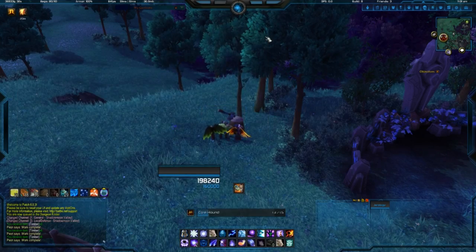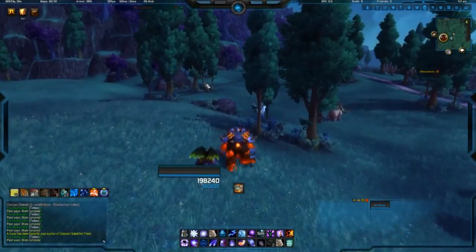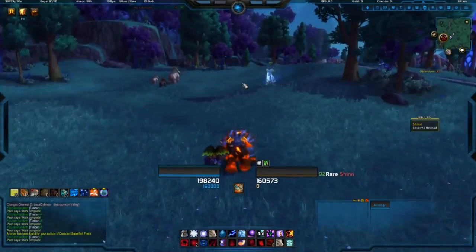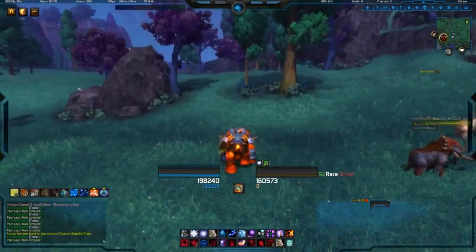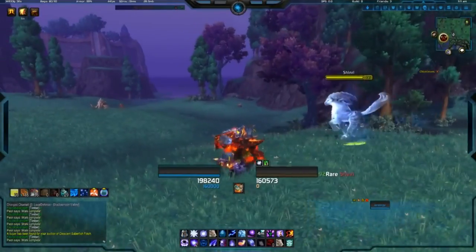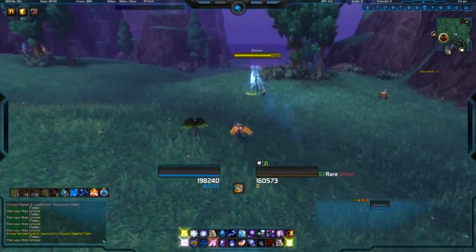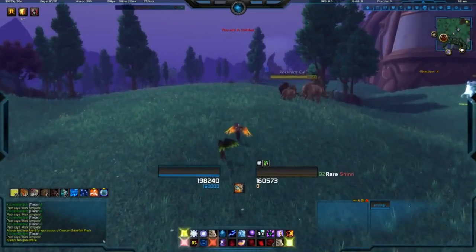I wanted to mention really quick that there is a rare spawn out here that is supposed to drop a mount giving you 400% ground mount speed, and this is her right here — her name is Shinri. She's actually bugged, so when you attack her I'll show you — she evades every time. I don't know if this is Blizzard trolling us by dangling a 400% ground mount, but you can see right there it evades every time you attack. It's currently bugged, or it's one heck of a troll from Blizzard.